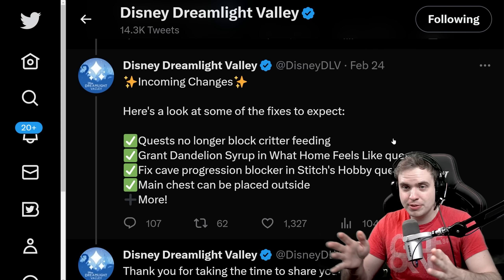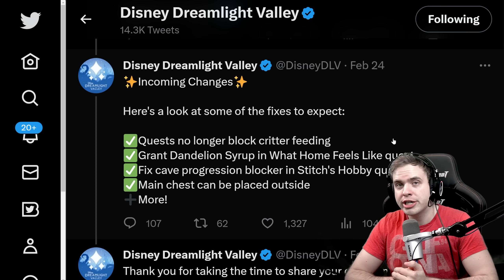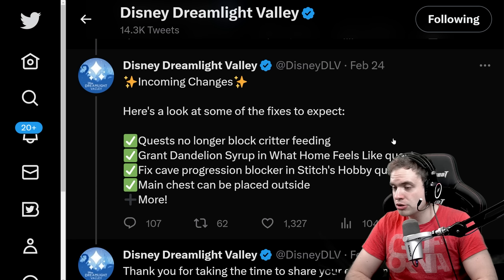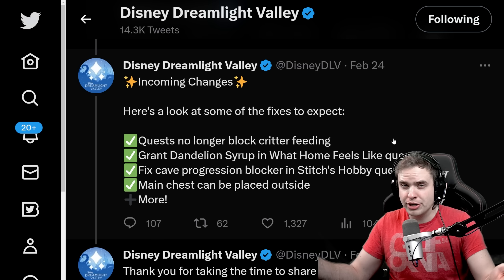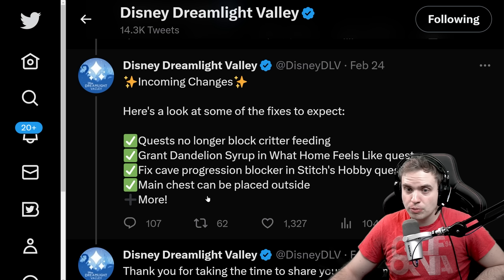The last update made the dark vintage chest outdoor only, which I guess was a bug, so that's good to know. If you don't have the light vintage chest from Scrooge's store, next week you'll be able to put all of your dark chests back outside and everything is gonna be great. Plus, there's more fixes coming — I wonder what that more stands for. I guess we're gonna find out soon enough.